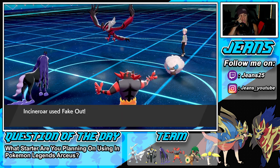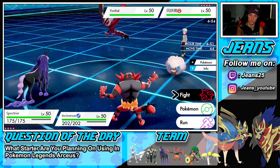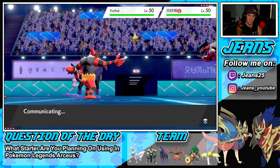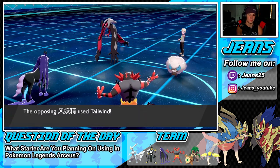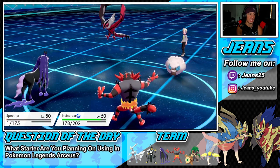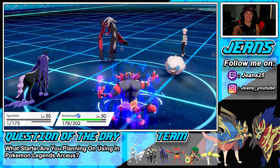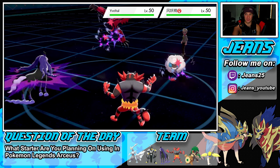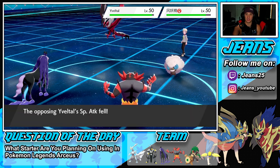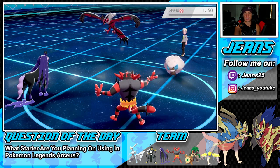He's going to end up setting up Tailwind — that's tough. Snarl comes out and I think it's going to take out my Spectrier. Snarl does get a special attack drop which is nice. Flare Blitz picks up the Whimsicott and gets it out of the game but Tailwind is now set up, which is why I really wanted Regieleki. Incineroar Parting Shots onto Landorus — now it's my turn with a tough Tailwind situation.